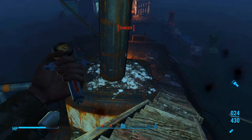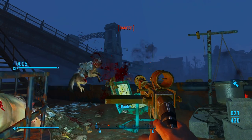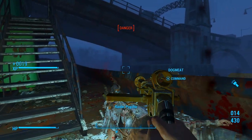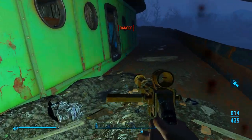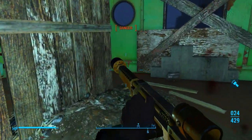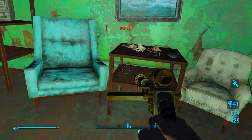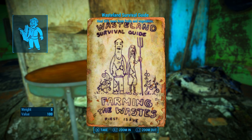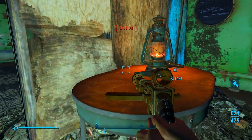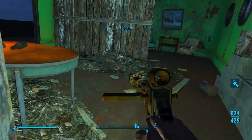Let's take some Rad-Away, and then we're going to heal ourselves as well. And then we're going to loot these raiders. And then I'm going to come over here and turn off this damn radio. Nice — grab this Wasteland Survival Guide. This is going to heal us 50% more from fruits and vegetables. Very niche. I'm sure it's useful to some people, but definitely not useful to me.